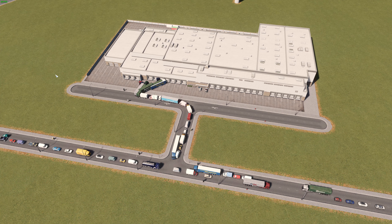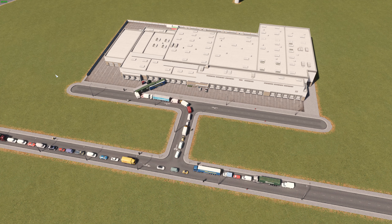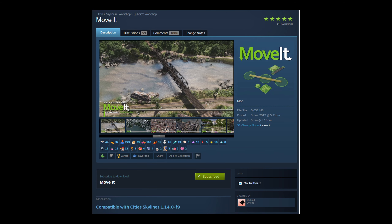First, I will show you a fix for this in vanilla City Skylines, then we'll show you a modded one as well. In this video I'll be using the largest warehouse available in the industry DLC with 40 trucks. We have a default two-lane road here and as you can see the traffic is backed up a lot.